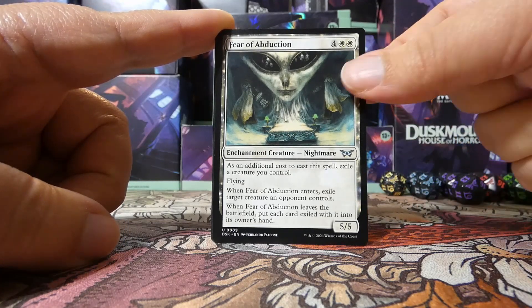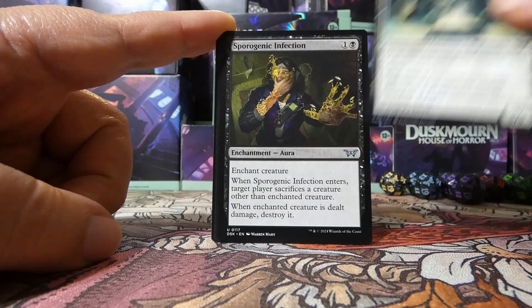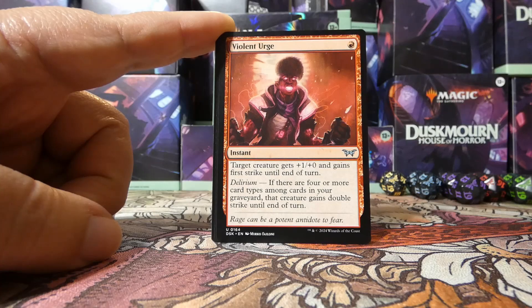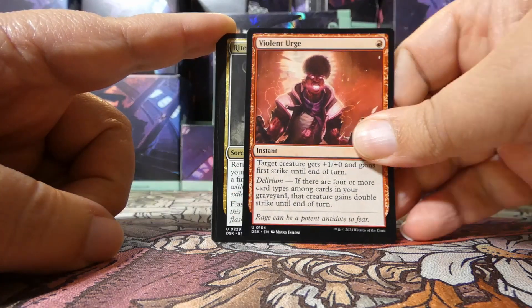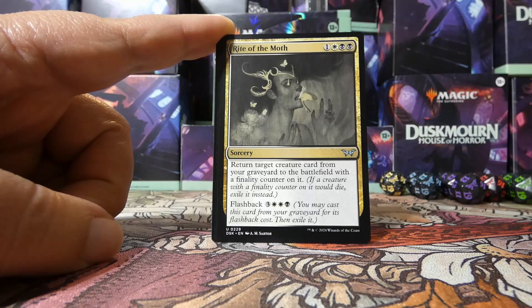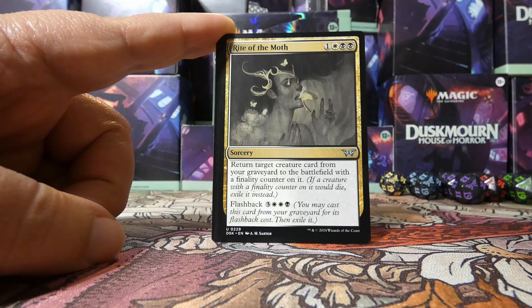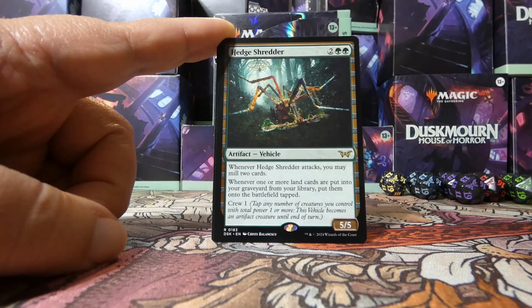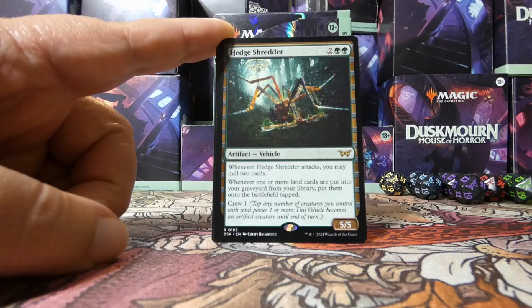We have a Fear of Abduction as our first uncommon — a little expensive, but it's a five/five flyer that steals one of their things. Very nice card. We have a Sporogenic Infection and a Violent Urge, which means our next card is another uncommon: Rite of the Moth. It's splashable for a single white mana, although the flashback does need double white. At this point we'd probably be splashing blue if we're going black. Our rare or mythic is a Hedge Shredder vehicle — crew one, five/five — and when it attacks, you may mill two cards, and if lands are put into your graveyard, you get them onto the battlefield tapped.